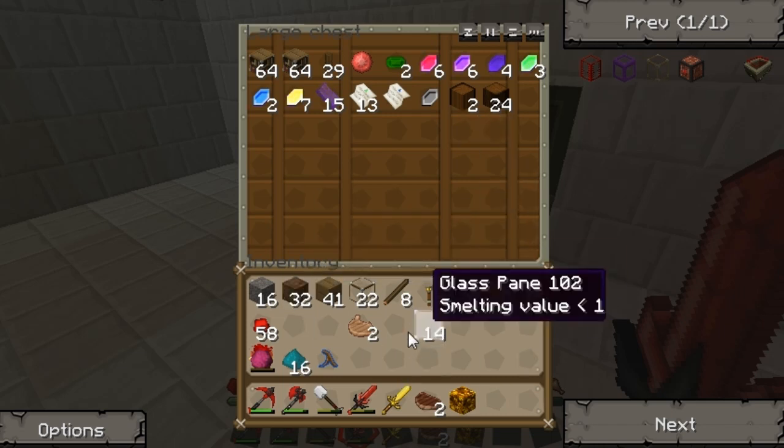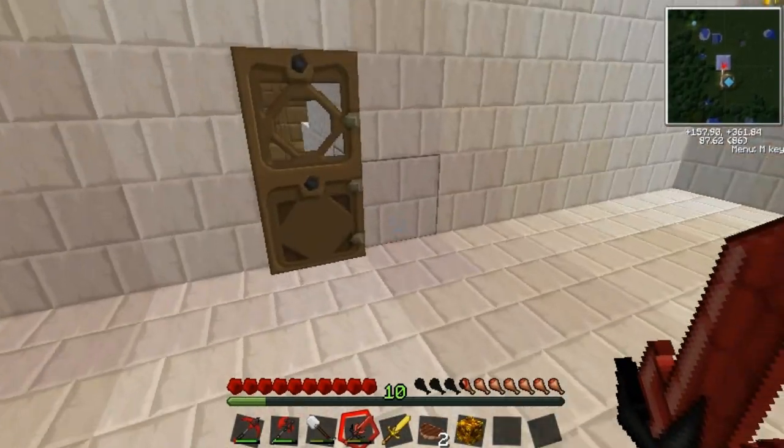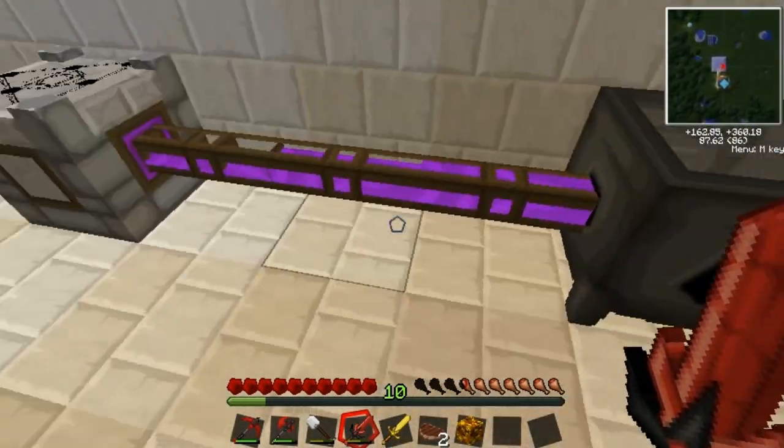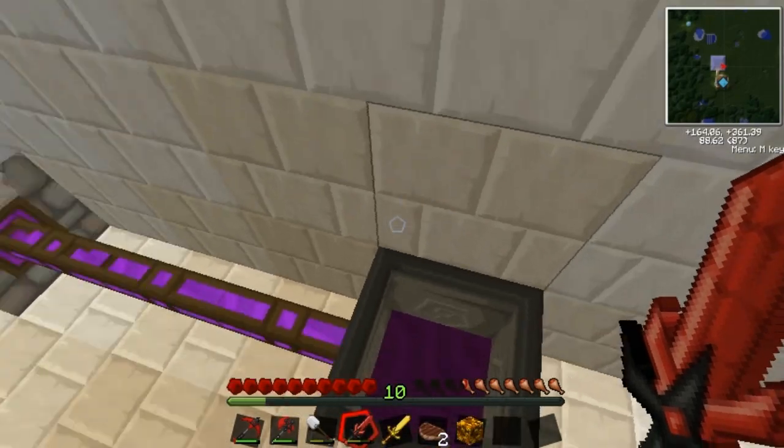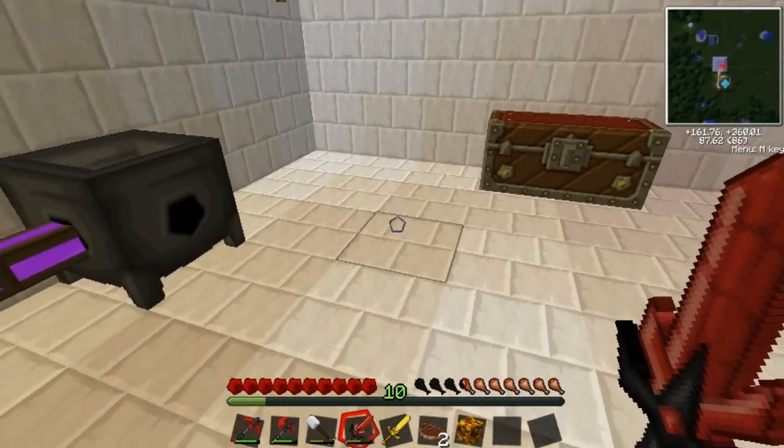So to get started off, what I'm going to be doing today is showing you how to get rid of the nasty stuff that comes when you smelt things with the crucible, called taint.